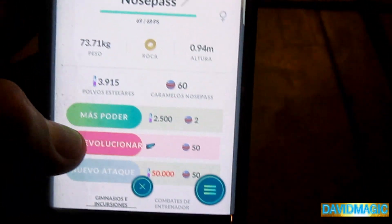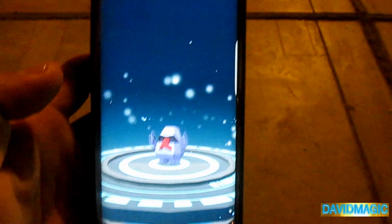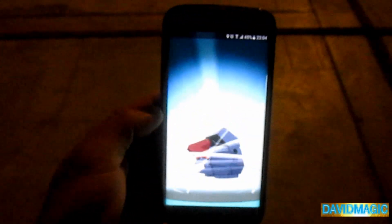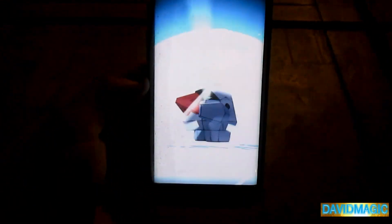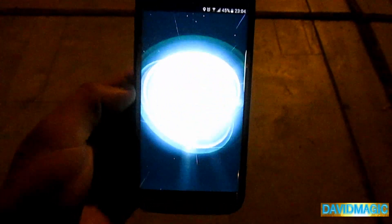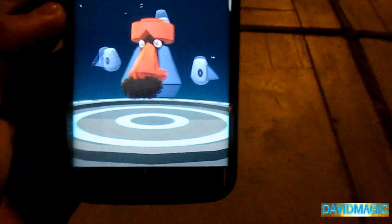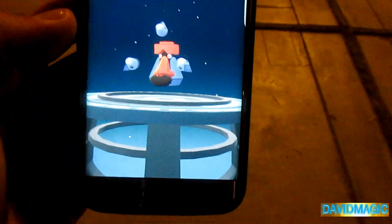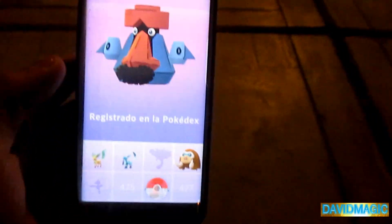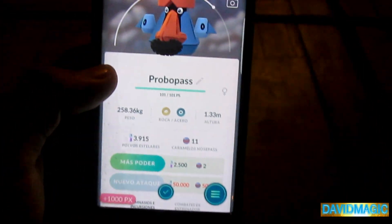Nos pide 50 caramelos — entonces vamos a tener un nuevo registro. Vamos a evolucionar a Nosepass, ya que Magnezone no hemos podido lograrlo, y vamos con esta hermosa evolución. Y tenemos nuevo Pokémon para la Pokédex — mira qué hermoso, este parece Mario con bigotes, ¿verdad? Parece Mario Bros con bigotitos. Probopass, Probopass.